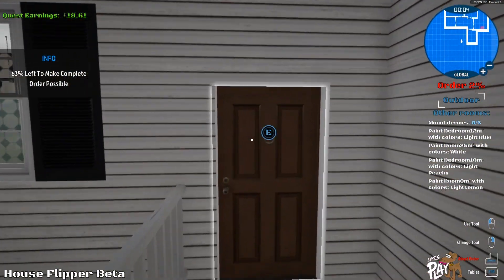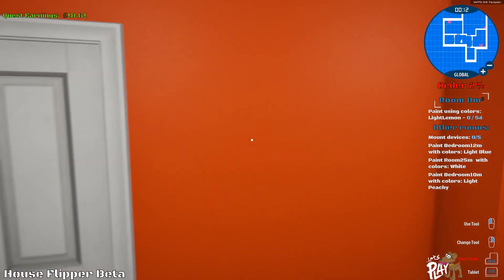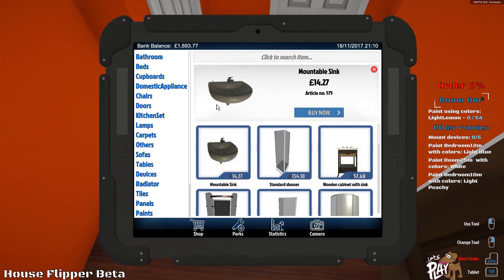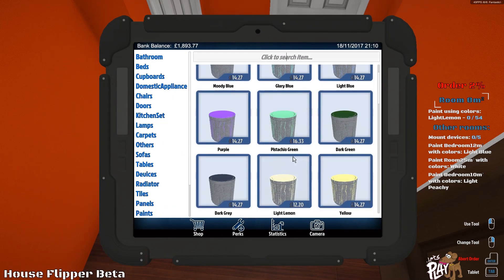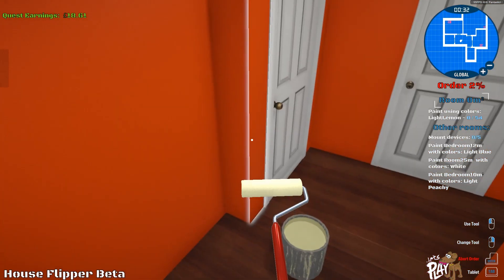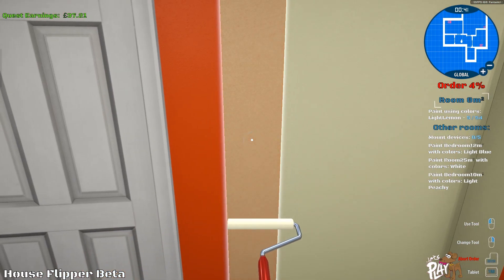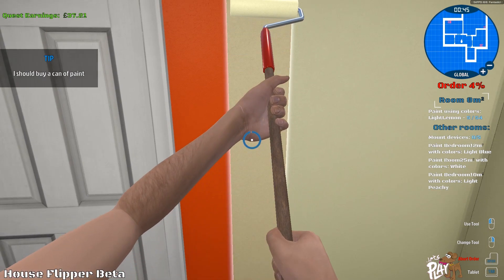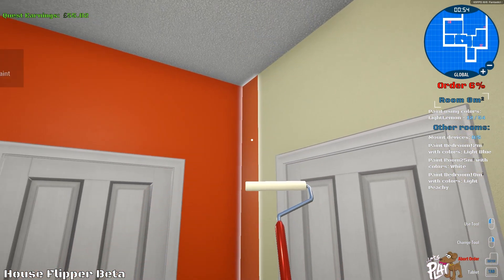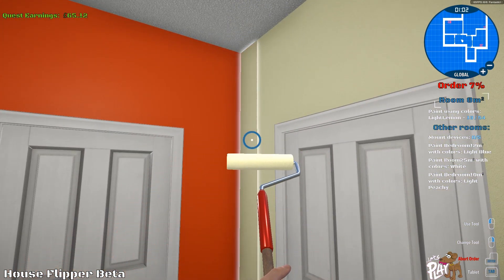Oh, that's a nice sized house! We've done 2% of the order already without doing anything. Wow — okay, that is orange! That's... hmm. So they want light lemon in here which is quite easy for us — let's go to paint, light lemon, there we go, and we'll crack on. It's actually quite nice painting. I've seen some comments from the previous episode and a lot of people are lapping it up saying it's really good — they want to see more of it.